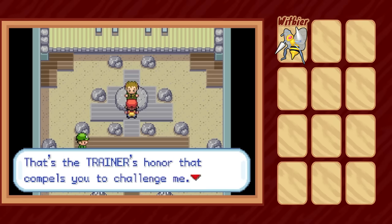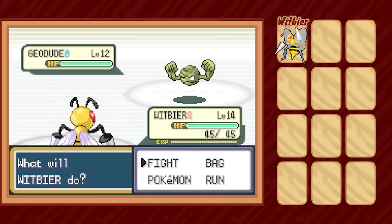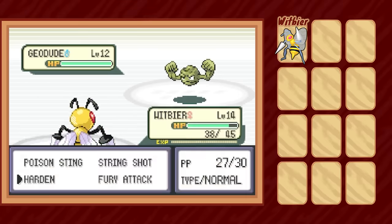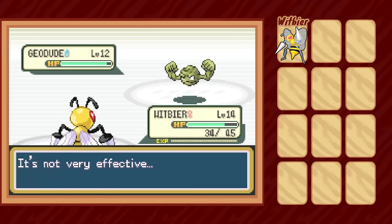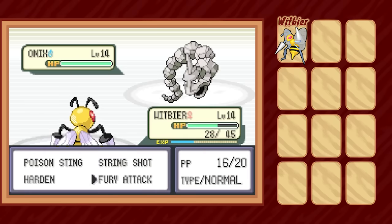With the first gym being Rock-type, I feel like I'm starting to notice a pattern in these runs. Fortunately, Brock is a bit of a pushover. Witbeer can set up six Hardens to max out her defense, then poison the Geodude with Poison Sting, and slowly chip away at its health with Fury Attack. Since Geodude doesn't actually know any Rock-type moves, we're still above half HP when Onix comes in — a good sign, all things considered.